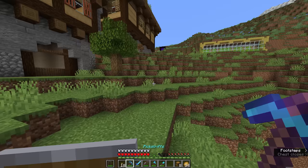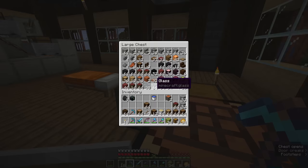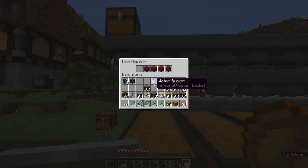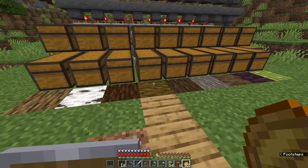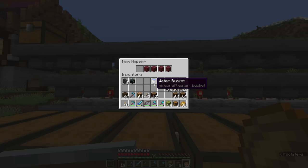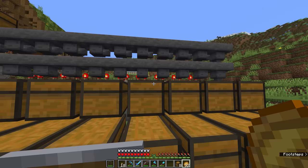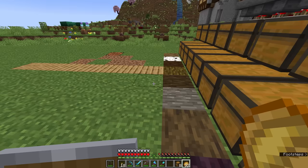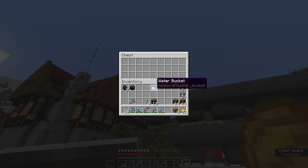I'm going to grab a stack of each type of wood: oak, birch, spruce, jungle, mangrove, dark oak, and acacia — though I don't have much of the last one. We're going to go through these filters from the front and systematically add the type of wood we're going to be filtering. I tend to add these in the order they were added to Minecraft: oak and birch first, followed by spruce and jungle, then dark oak and acacia, then mangrove, cherry, and bamboo. Each time we add a stack of logs, it drains down until 41 are left. With each filter primed, there should be 22 logs in each chest where we put a full stack.